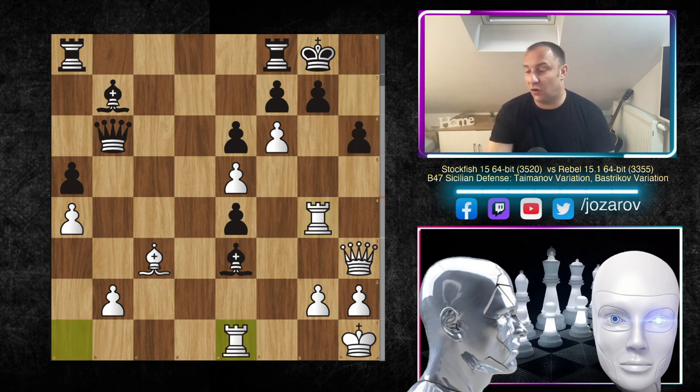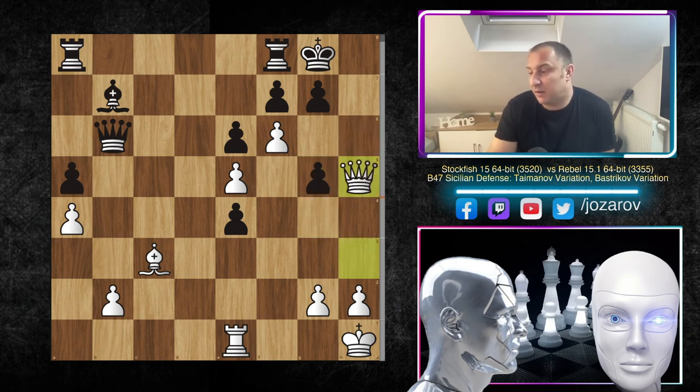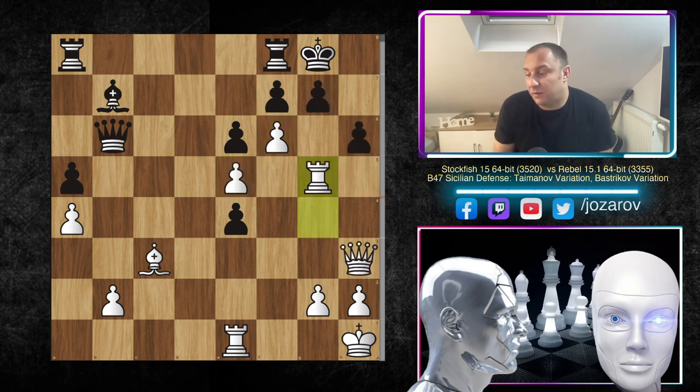After Rg4, h6 was played by Rebel, but now Re1 attacking the bishop — the bishop retreated to g5 — but now after Rxg5, Rebel resigned. The point: after hxg5, Qh5 comes into the game and there's no good way to protect. Whatever black does — g6, we play Qh6; or exf6, that pawn is hanging. Really, really game over. Really wild stuff — after Rxg5, the pressure is simply too much.